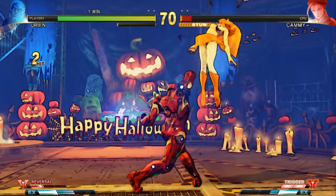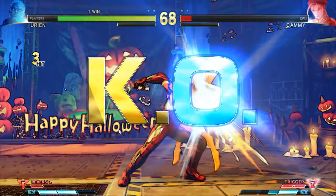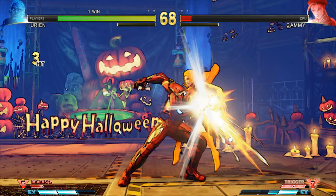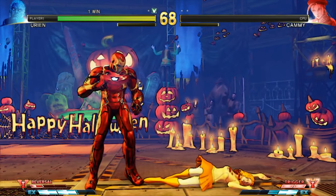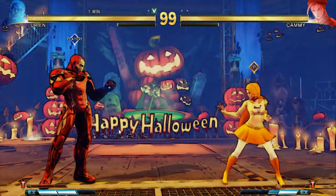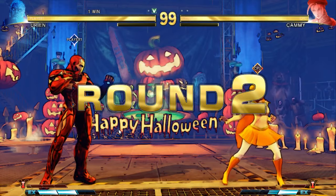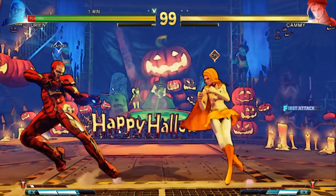The key to this game is the V-Gauge, which builds when the player receives attacks, unlocking new techniques and new skills. V-Skills are special attacks unique to each character — for example, some characters can reflect projectiles, some of which build V-Gauge when successfully performed. V-Reversals allow players to use a section of the V-Gauge to perform a counter move whilst being attacked.